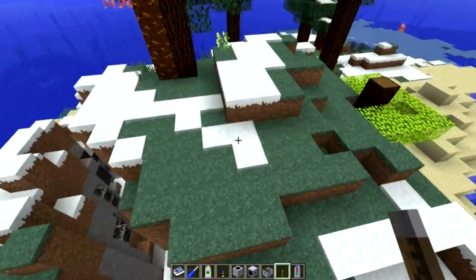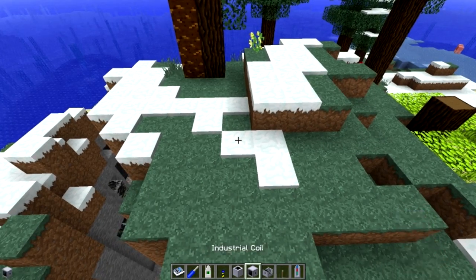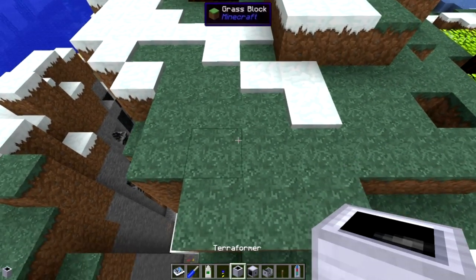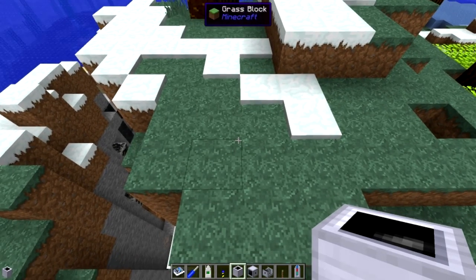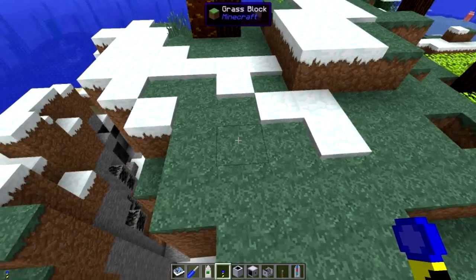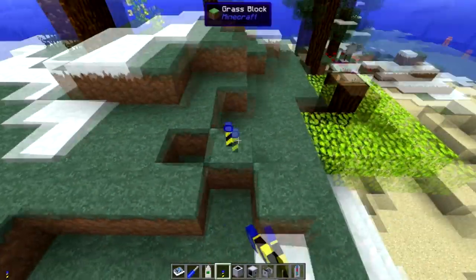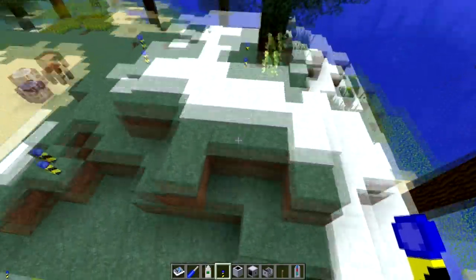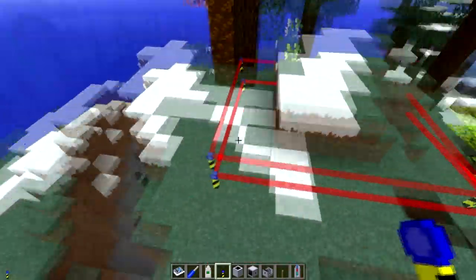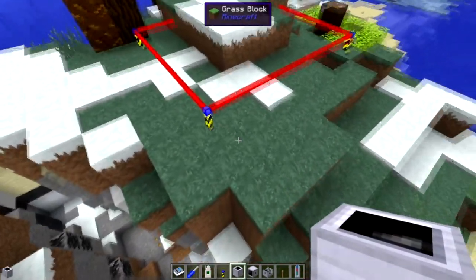So let's come over here. We've got an area of taiga biome, and I'm going to place down my terraformer. If you want to use Buildcraft landmarks, you place them down to form a square, right-click on one and it makes that box. Then just plop the terraformer down next to one of these landmarks.